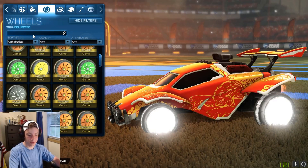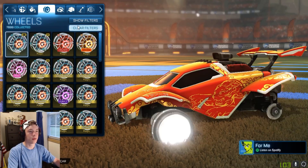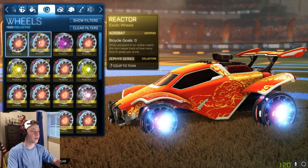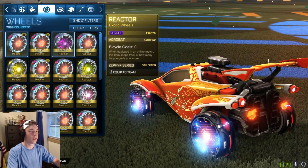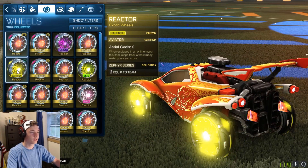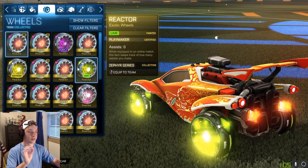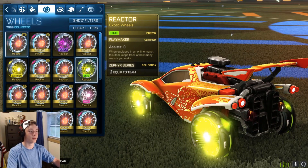So I think the Ragin wheels got changed also — actually no, maybe it was a different one. But I know the Reactors got changed. So this is default — oh, those are so much brighter now. That's sick. Let me get it at an angle so you can see the whole thing. Purple — oh, these are so bright. Saffron — these are nice. Lime is typically known for being one of the brightest colors. It's not that much more bright than saffron, but it's still clean.